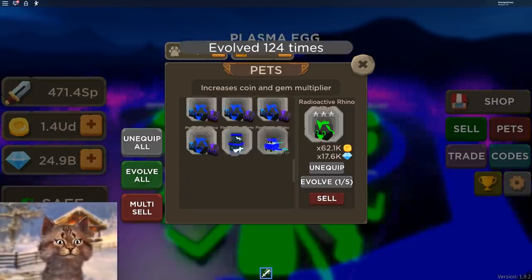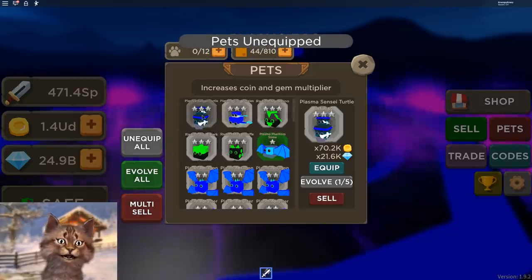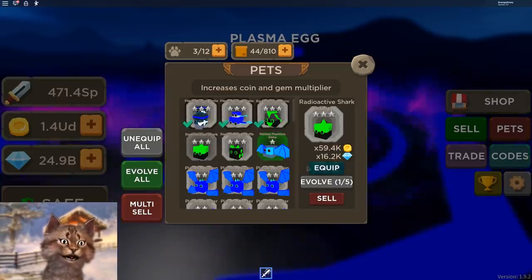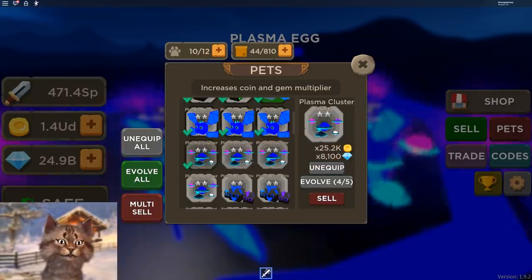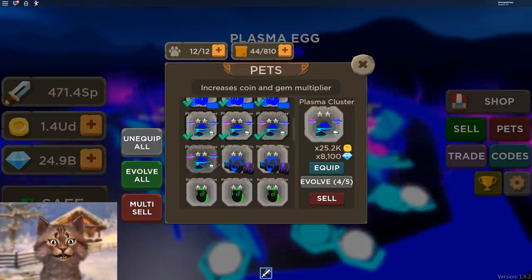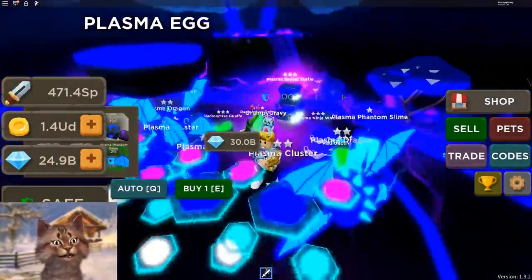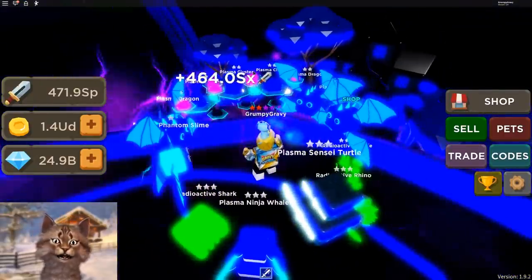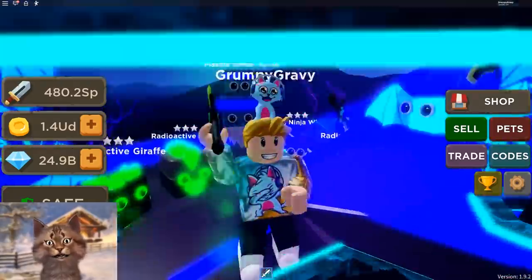Let's try evolving all of them. Let's see what we get — hopefully some pretty rare ones. Let me unequip everything. Oh my god, look at these pets right here! Boom — 70, this one 17. Look at how OP these are: 30,000! Now we're getting some really good ones. Let me equip all of these. Dude, this looks awesome! I like these pets — the planets. They actually look really cool. So with this I should have an even higher multiplier. Let me get to 500 SP and then sell.